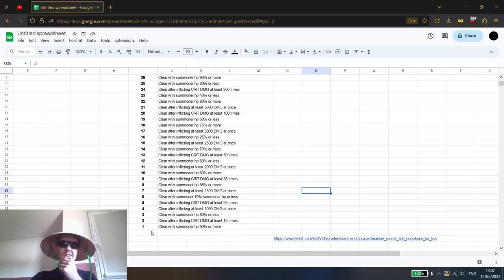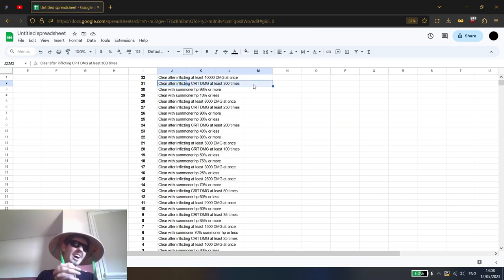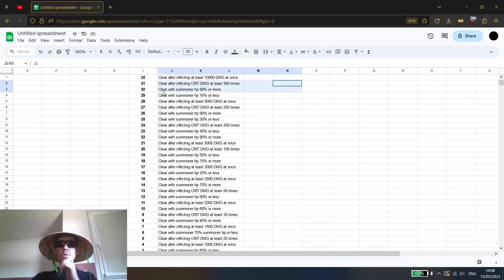For the first floors it will be the easiest — stuff like clearing a room with your summoner having 50 or more HP. They get harder as you progress; the same task later becomes 98 or more HP. There are four different tasks in total. One of them is to do a single hit that does 10,000 damage or more — this is probably one of the easiest tasks. Another is clear after inflicting crit damage a certain number of times, ranging from 15 to 300, which is by far the hardest.